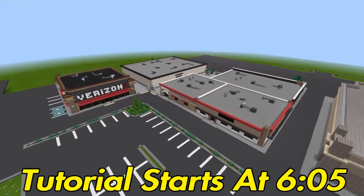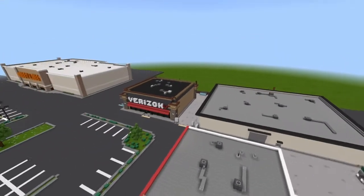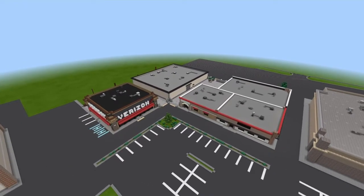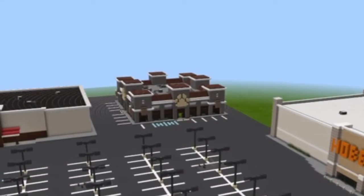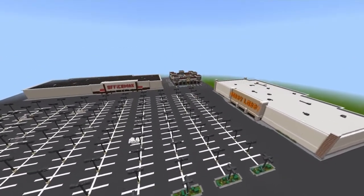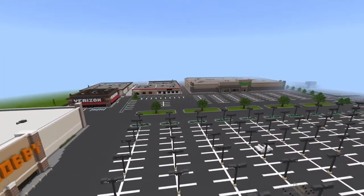Welcome back everyone to the series Building a Strip Mall. This right here is what we have so far: GameStop, Papa John's, a Radio Shack, a Dollar General, and then a Verizon store. This area is pretty much finished. We're going to go across the parking lot right over there and do that pet store. I'll be using the high definition texture pack on the PS4, so use whatever blocks you need.